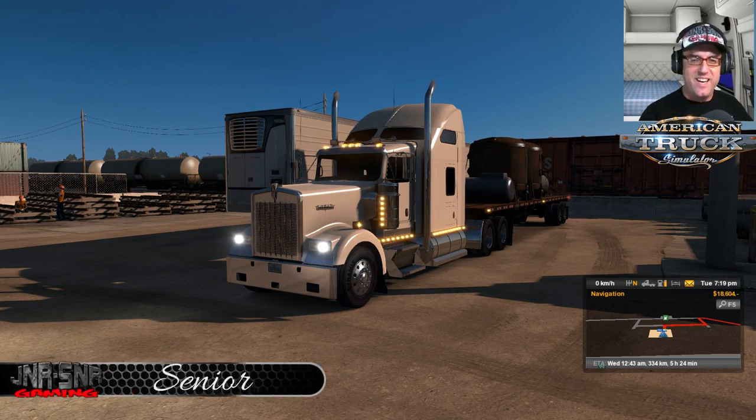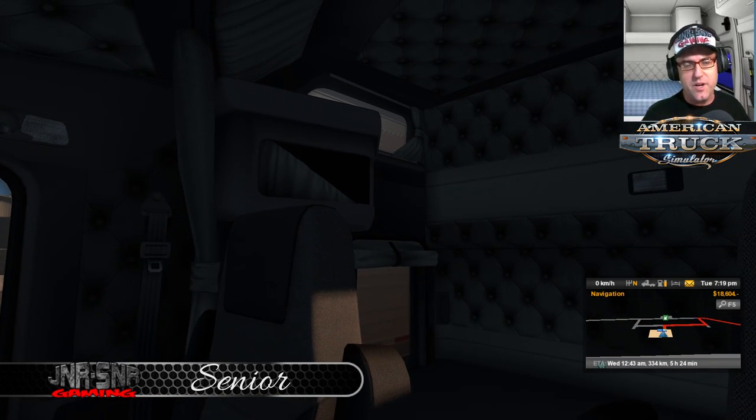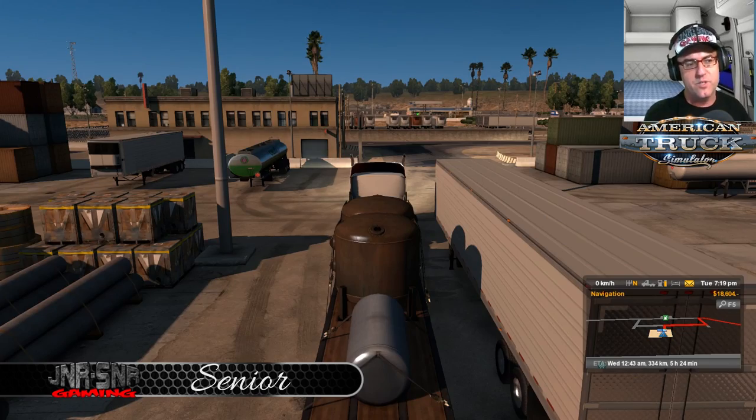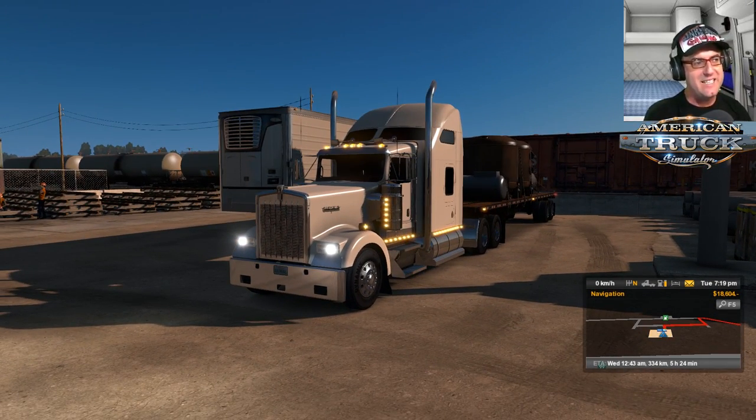G'day YouTubers, it's Senior here from Junior Senior Gaming and today is another episode of Starting From Scratch — well, American Truck Simulator Starting From Scratch. Today we're actually hauling a pressure tank, 19 tonnes, going from Bakersfield all the way down to LA. We're still only earning little bits of money here, nothing really exciting at this point in time.